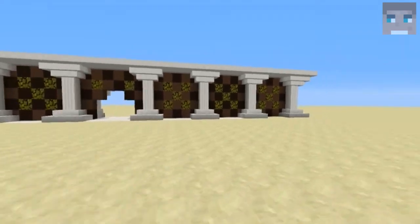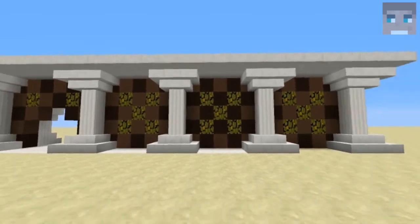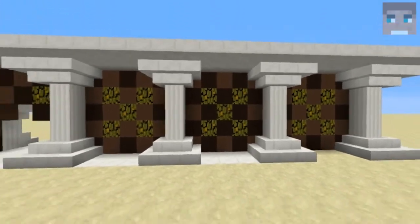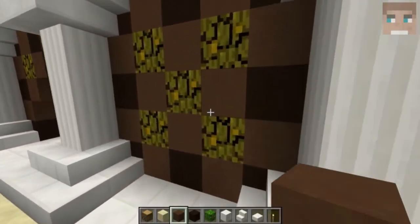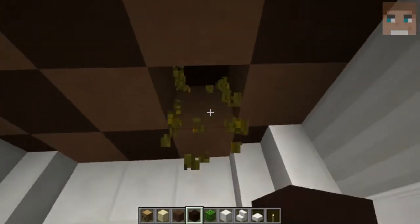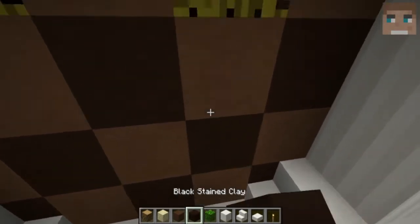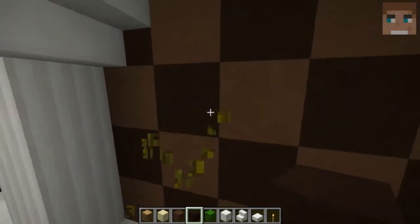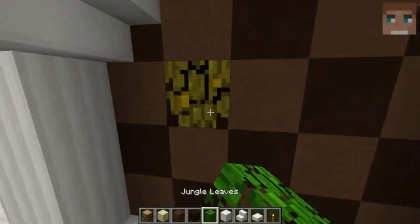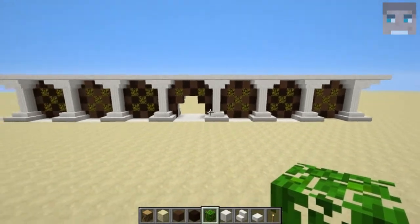As you can see, I did this little pattern right here and I did leaves in the middle. I think it looks kind of cool because if I wouldn't have the leaves there, it would just look too plain — too massive. So I decided to put leaves right there.